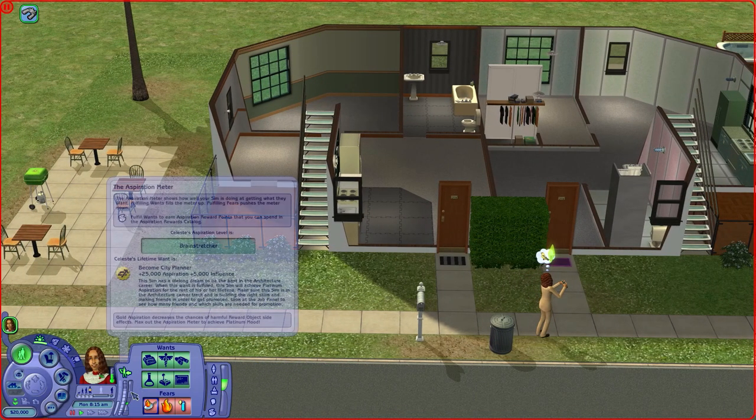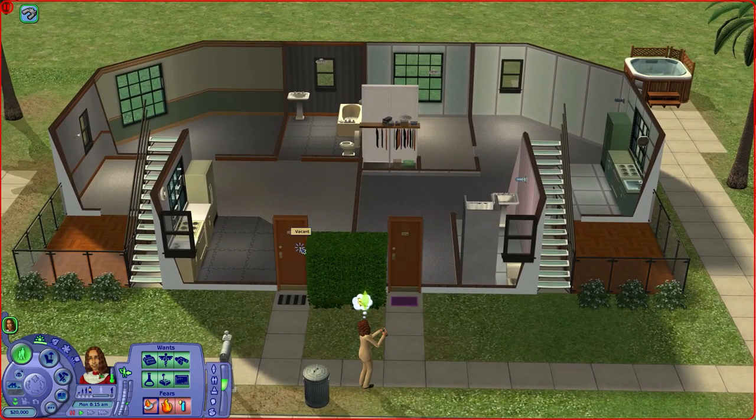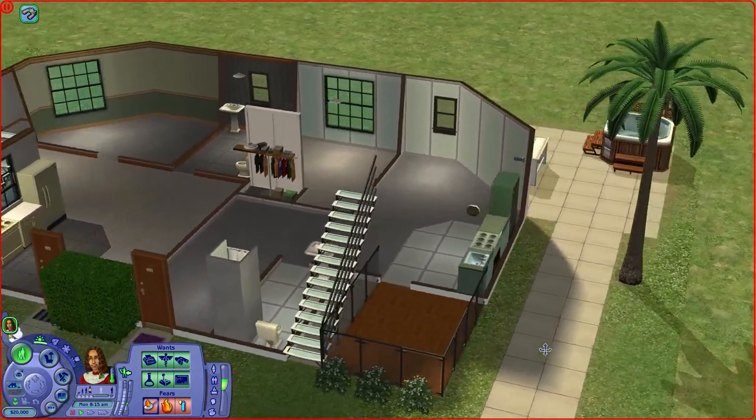What is her lifetime wish? She wants to be a city planner, so she wants to go into architecture. I have to choose an apartment, though. How much money does she have? She has $20,000. This is $1,200 per week, this one is $1,265 per week.